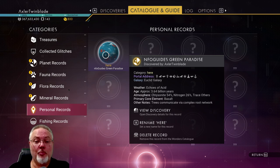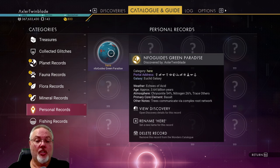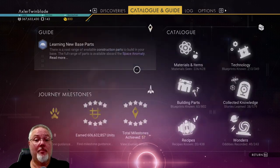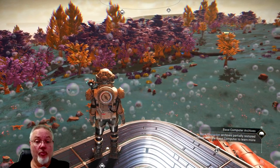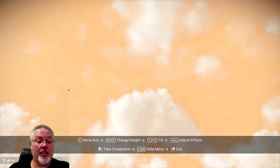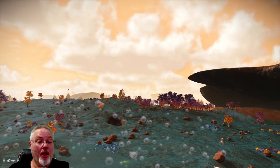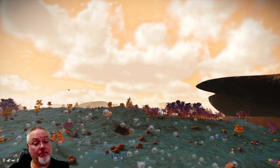The second method I found for finding my planetary glyphs — surprisingly enough — is taking a selfie. I realized right there in the lower left of the screen when you go into selfie mode, there are my planetary glyphs.